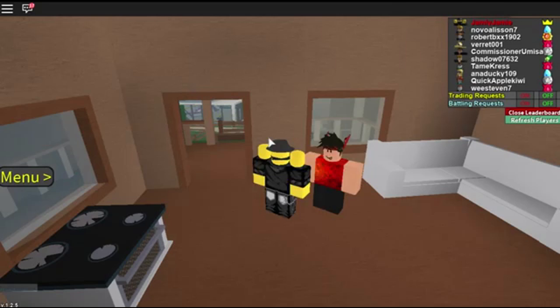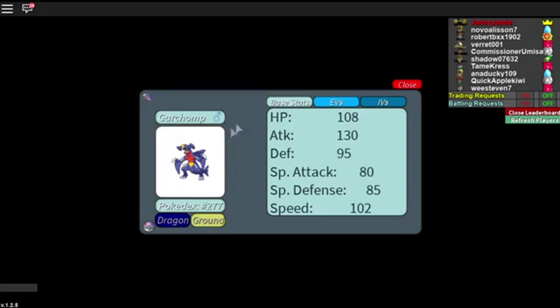What you want to do firstly is come to the Elegant Valley. You get here by just using the Taxi guy, then you want to talk to the guy in this hut. He can tell you your base stat points, which you cannot change at all — these are the Pokemon's base stats.